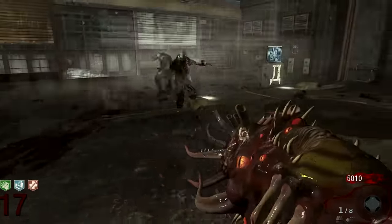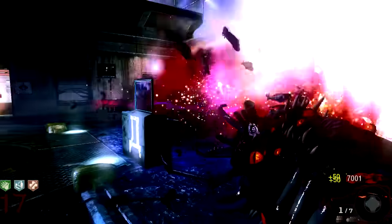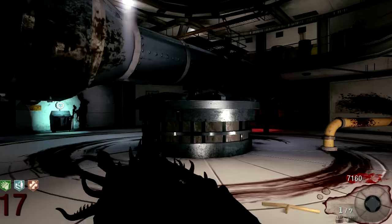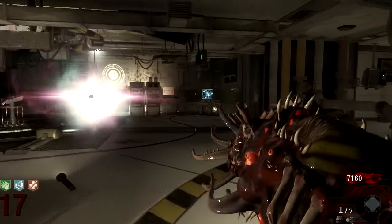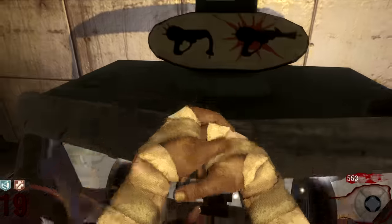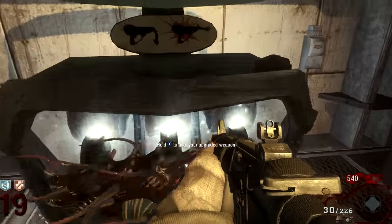As you can see, the model looks great — it looks very similar to the one you'd see in Shadows of Evil. It essentially shoots out a bunch of Gersh devices. When you start out with the gun you get 10 in total, and you can also teleport just like you can with the Gersh devices.